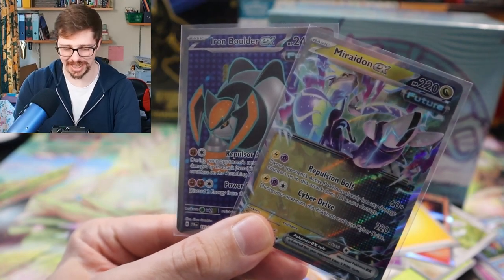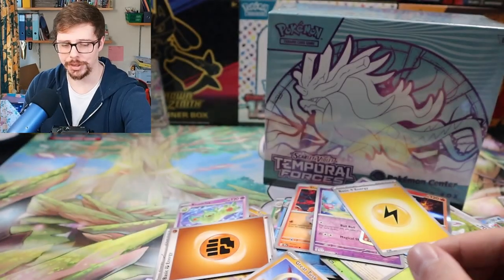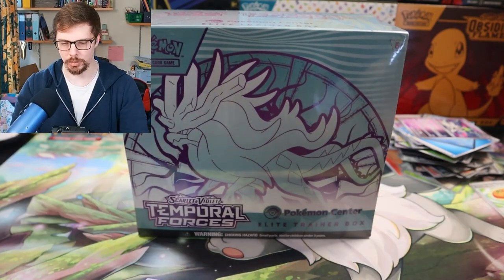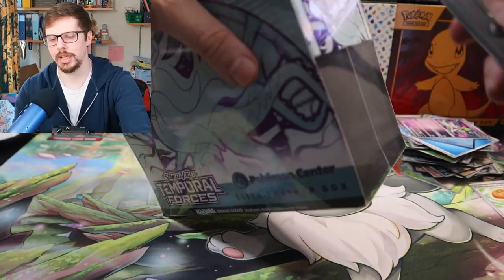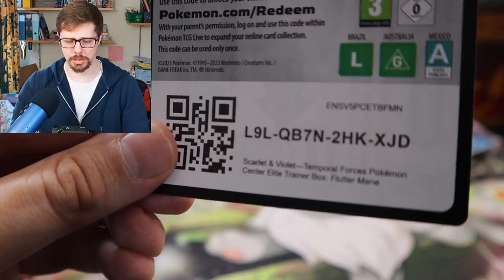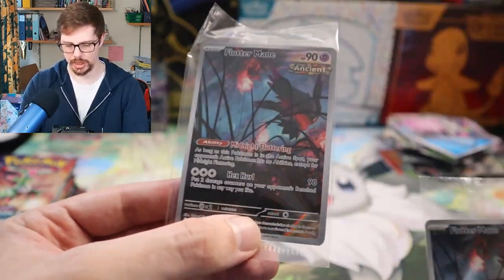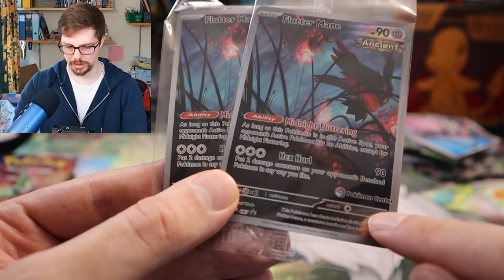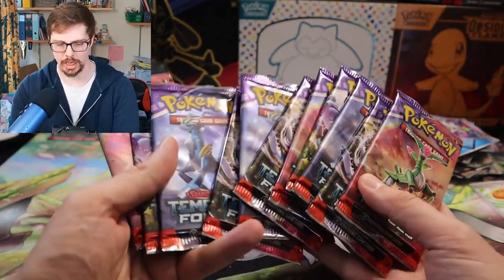I know you get the promos but wow — I knew this set was going to be tough, I didn't know it was going to be this tough. Okay, if you picked Ancient — which is kind of the one I want to win — then here we go. I'm not going to go through the contents because it's exactly the same as the Future box, just obviously with different artwork. It's got Walking Wake on the front instead of Iron Leaves. The QR code, and we have the Flutter Mane promo for this one — the normal version and then the Pokemon Center exclusive stamp version. And again, ten packs.